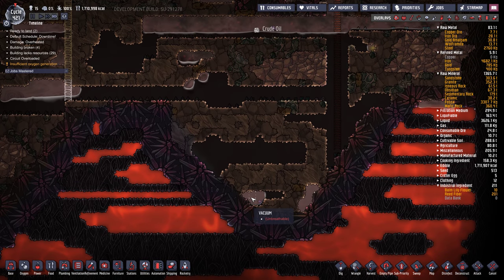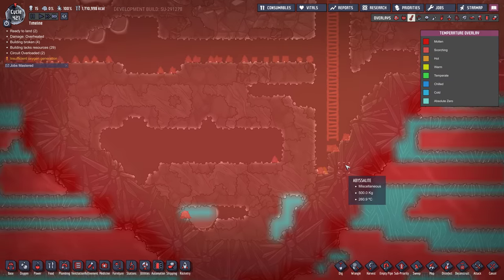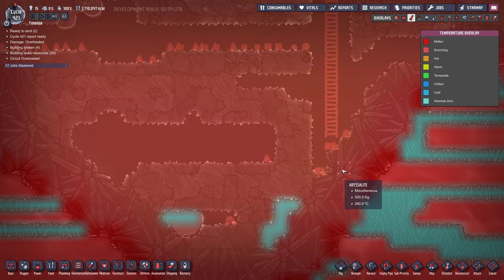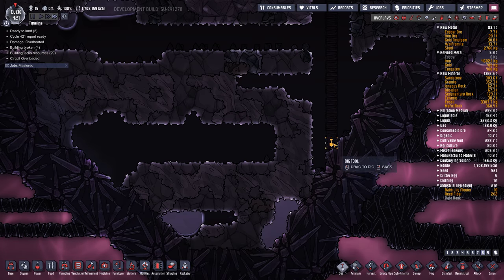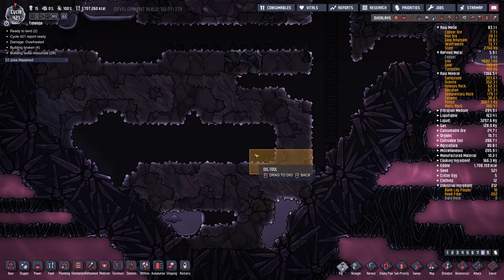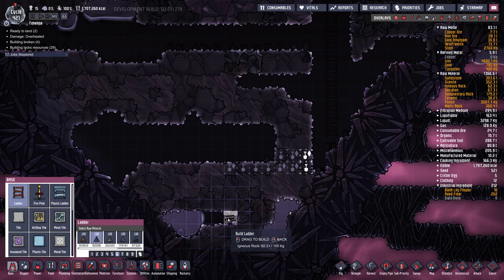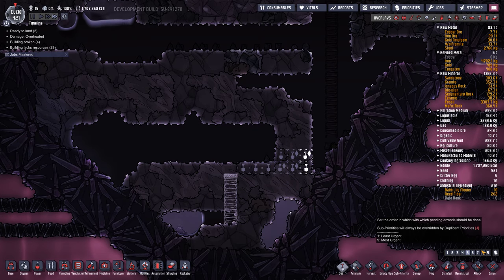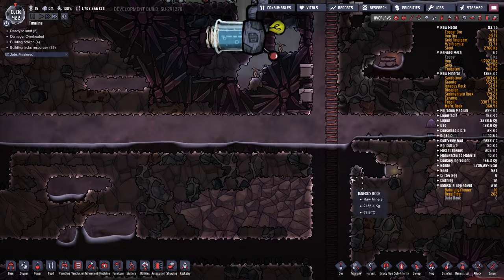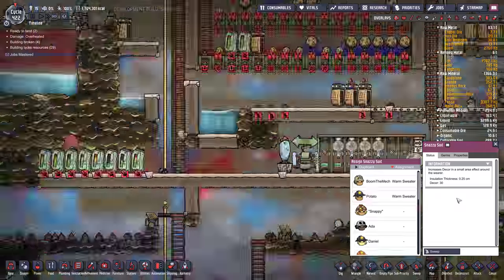There's one trap down here. Got to be careful about these chunks of abyssalite that are really hot — this one's 200 degrees. So if the oil hits that, it's going to heat up everything. Let's get down here and free the slickster. Do I have my snazzy suits now? We've got six snazzy suits.